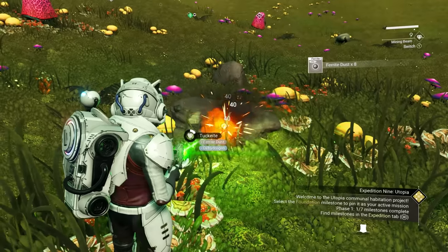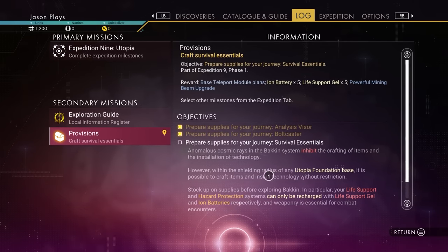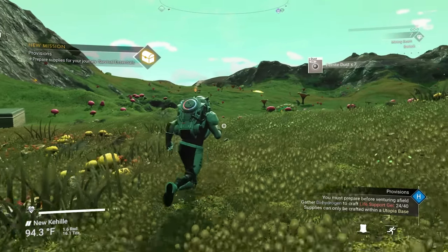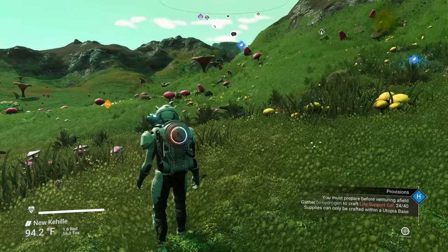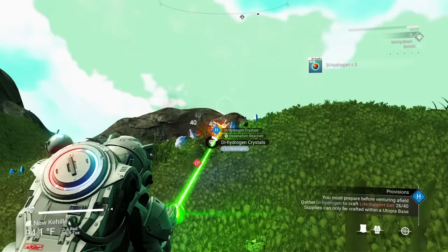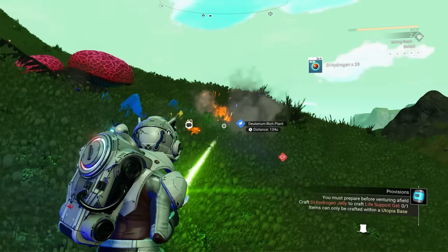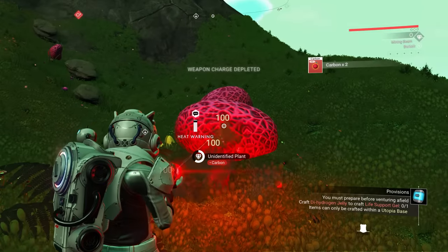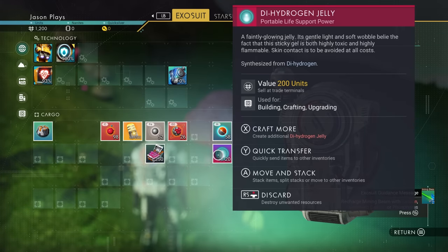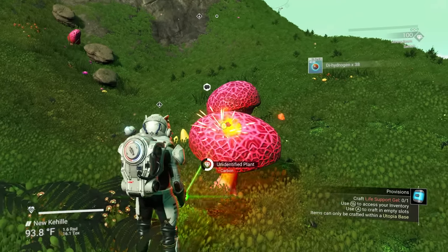Let's grab some more ferrite. Next we're going to need to make life support gel. If you click in your left thumbstick while running around, it'll do a scan - look for the blue H, that's dihydrogen crystals. We need a whole bunch of those, so grab them. Don't be shy - grab a whole bunch; you're farming for later on for everything else as well. To make life support gel, you need carbon and jelly - 100 carbon and one jelly. So we need a little bit more carbon.